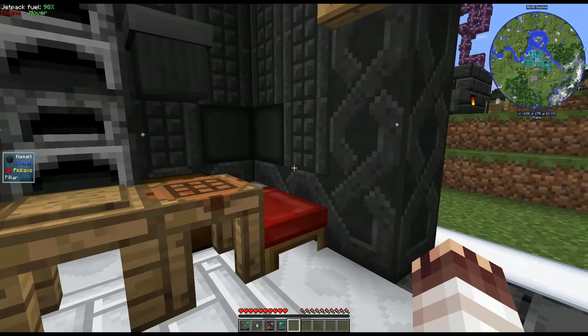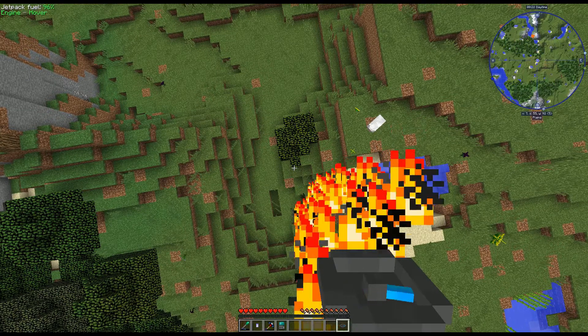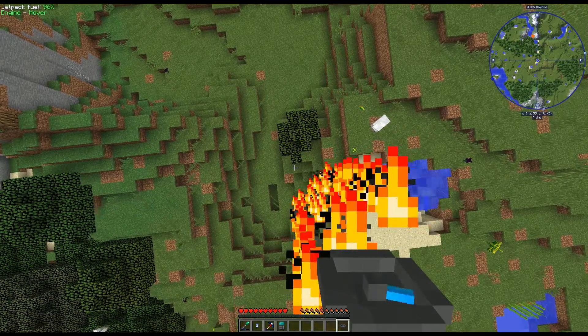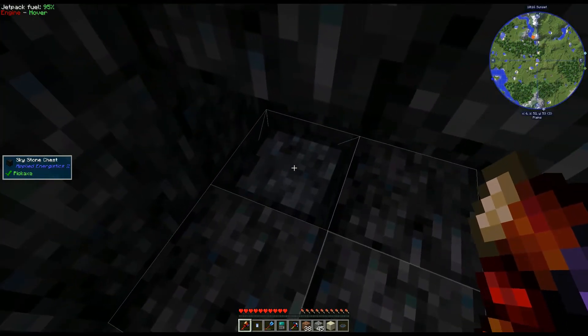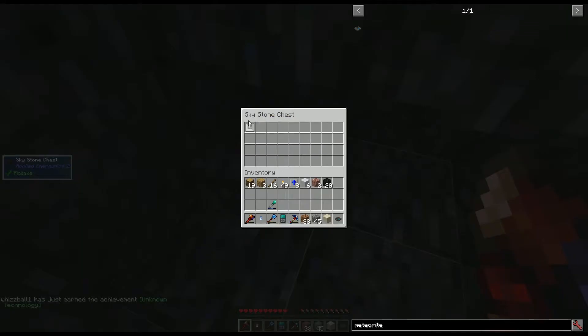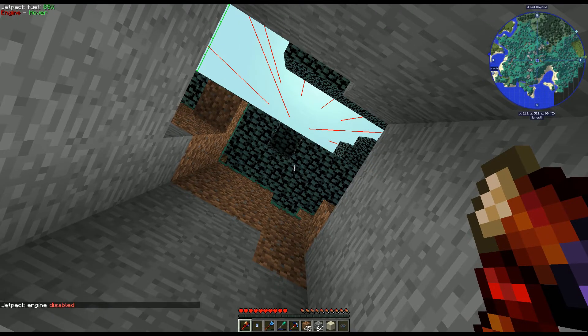What exactly do I want to do with all this newfound exploratory power? Find a meteorite. When the meteorite compass spins, you know you're in an area where you'll find a meteorite. Here it is. While digging through a meteor you can find a skystone chest, which will usually have something important like an inscriber logic press. There's one chest per meteor, and there's another one here in this menaglin biome.